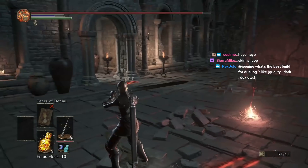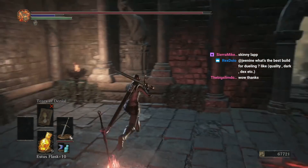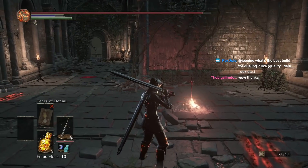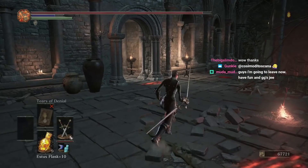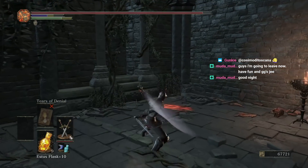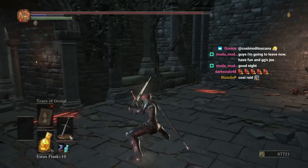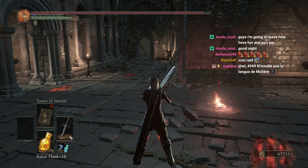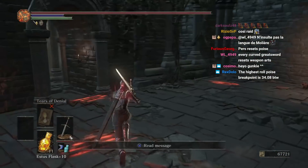There are ways to reset poise. First, if your poise breaks completely — so you go all the way to zero — your poise goes back to 100%. Another way is to wait about 30 seconds, though I've never really verified that. Finally, the most reliable way is to do specific weapon arts. Not all weapon arts reset your poise, but some do. For instance, some weapon arts reset my poise, others don't — there's no clear logic behind it, you just have to look that up.